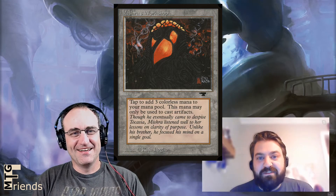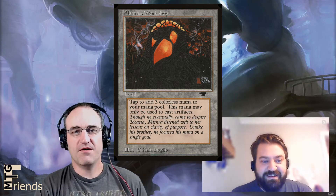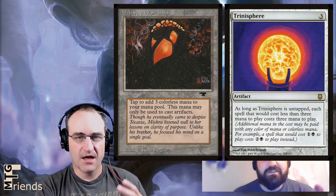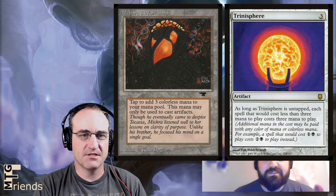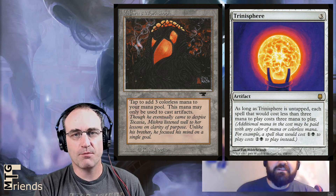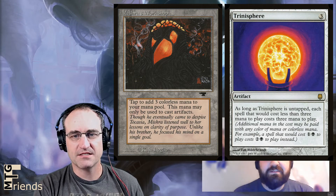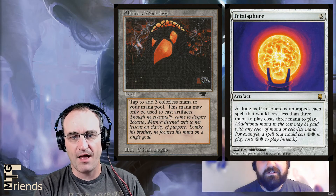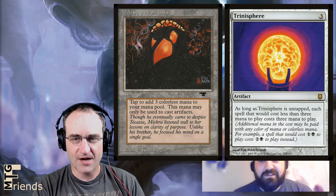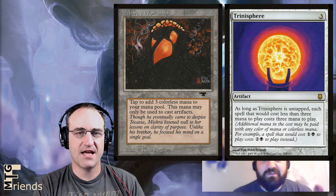You can't have a busted card without some awesome combos. The first and easiest one is Trinisphere, a three-drop. If you drop Mishra's Workshop, you're already off the cuff — hitting three mana. This isn't a land that comes in tapped; you start off with three mana. If you've got Mishra's Workshop and Trinisphere in your opening hand, you drop the Trinisphere immediately. As long as Trinisphere is untapped, each spell that would cost less than three mana to play costs three mana to play. Additional mana in the cost may be paid with any color or colorless mana — for example, a spell that would cost one and a black to play costs three to play instead.